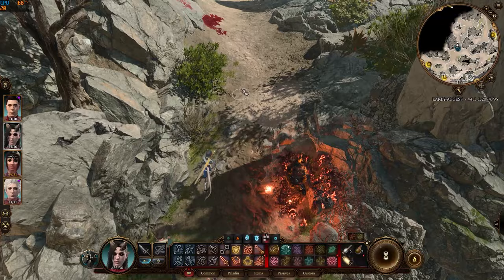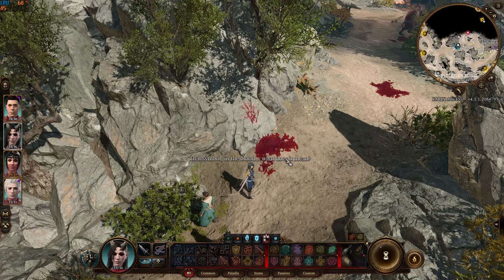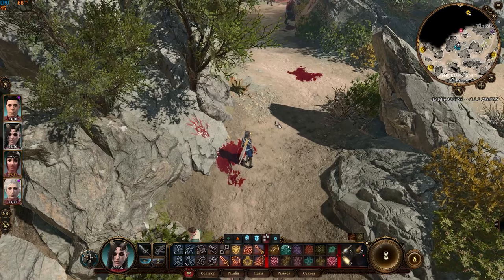You need to approach the cave where the gnolls are located from the south. You're in the right spot when you see the hand symbol painted in blood in the rocks. Stop here, and have a ranger, or someone good at sneaking, separate from the group.